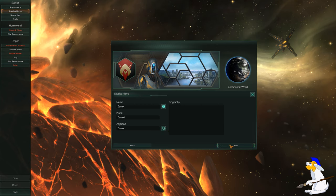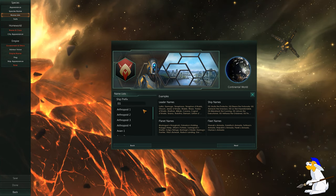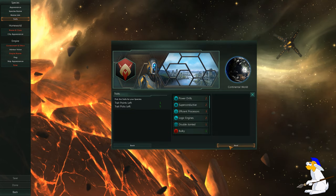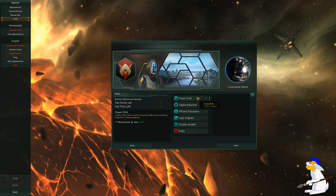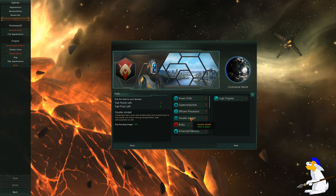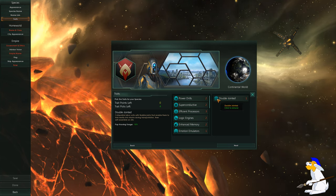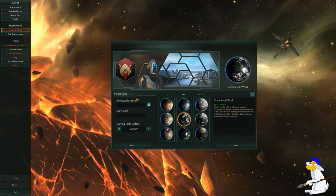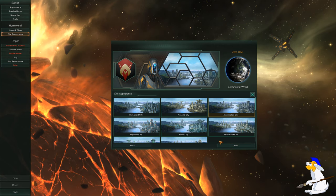We're going to randomly generate the name — you can put in whatever name you want. We're a machine so these are basically the names that appear in the game. We're going to go for Machine One. Then you're going to select the traits. Don't worry too much about this if you're new to the game. I'd suggest choosing something like Logical Engines. Let's select Double Jointed — everything's going to be default.